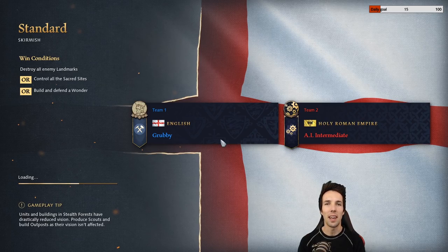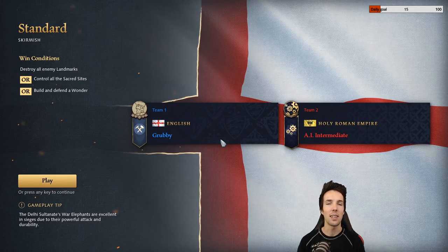Hey guys, welcome to my English build order. In this build order I'll be showing you two variations. The first is off of a single Town Center — a single Town Center English build order most suitable for applying early aggression. The great range and bonus damage that English Longbowmen offer makes them a great harassing tool into many different factions.